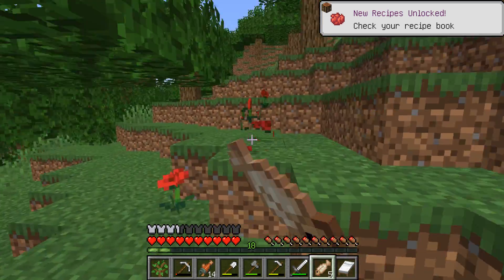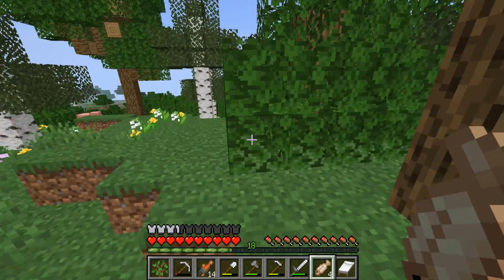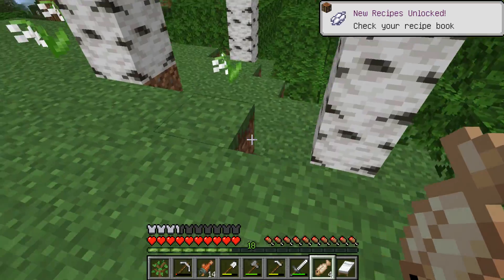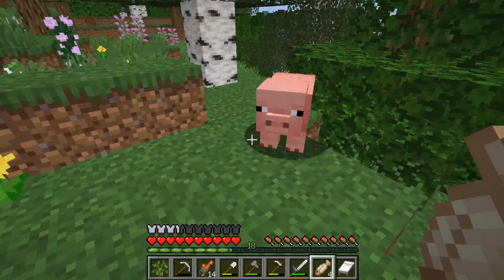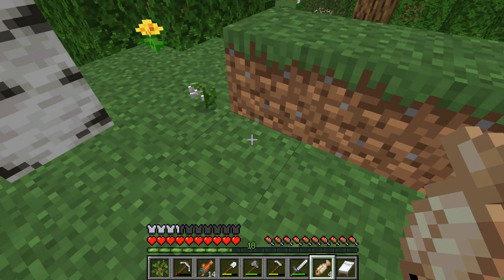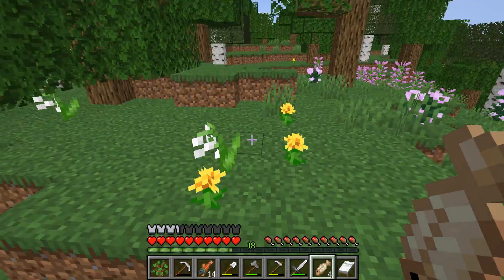Those are gray flowers but those are still flowers I want to pick. Yes, lily of the valley - it makes white dyes. So we can either make white windows - I'll probably make white windows because those look good. We could also make gray windows which I don't like as much, or we could make light gray windows. Light gray windows are definitely the best of the windows.